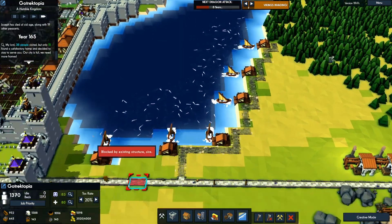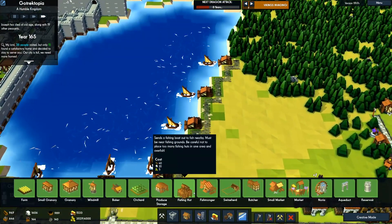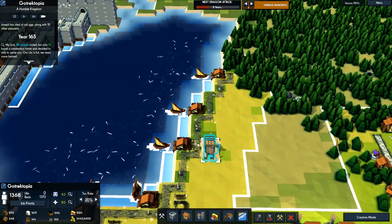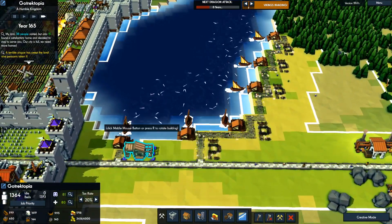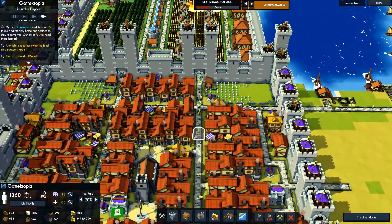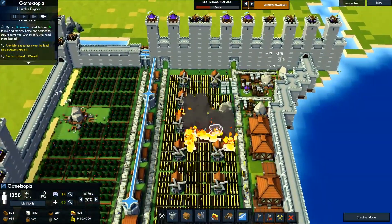We'll go ahead and build some fishmongers — one for each of these. That'll give us 600 storage for fish. Oh, there's fires — claiming a windmill.